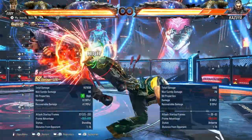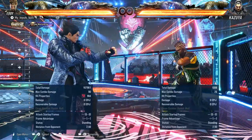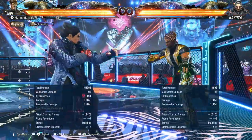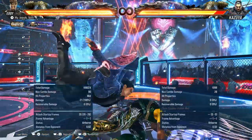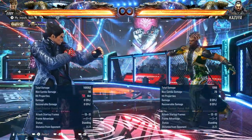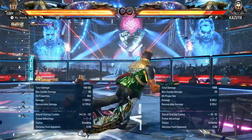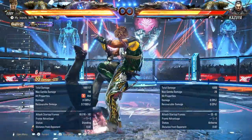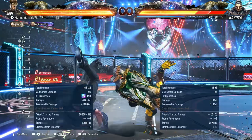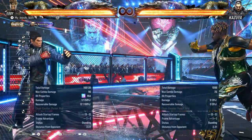Right here, if we just dash up and do this, the heat burst does not work — so we need that sidestep left. With the sidestep left you actually get that, and you can get 73 from it. It's okay if you just want to push for damage.